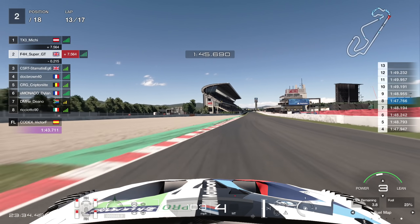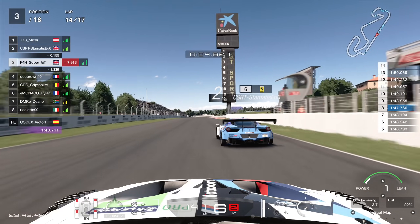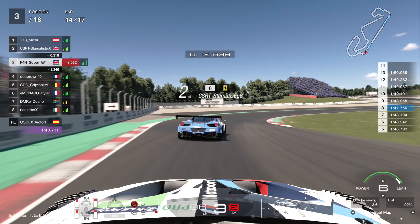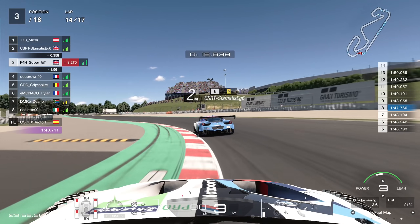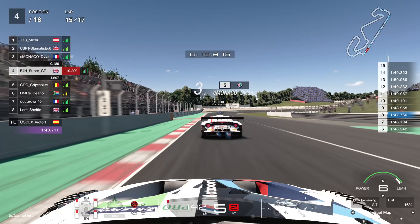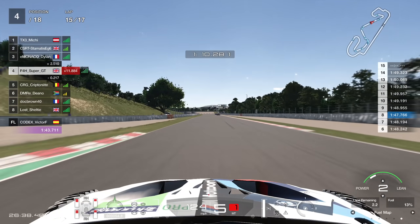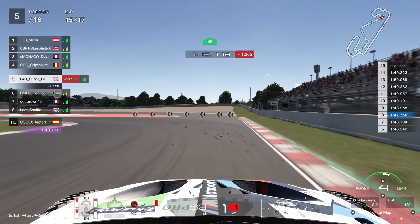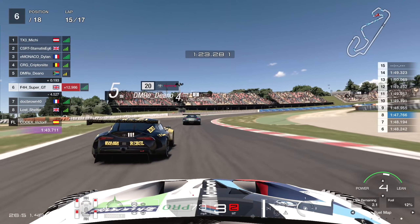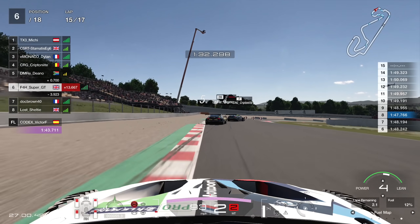Through the final corner I'm in lean mix 3, going surprisingly slowly. I tuck into slipstream briefly but he just drives off into the distance. Looking at the map there are three or four cars very close behind. The Alpha goes flying past midway through lap 15, and then Kryptonite goes up the inside and absolutely destroys me — not much I could do about it, and honestly there wasn't much I should do. I find myself in my natural position of sixth.